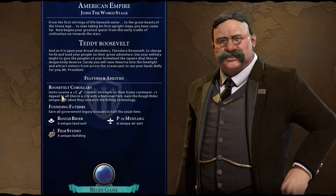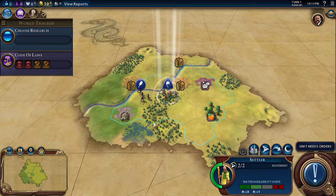Before we start — I picked Teddy Roosevelt and his specialties. All units receive a plus five combat strength on their home continent, and we get a plus one appeal to all tiles in a city within a national park. Our special unit is the Rough Riders, the P-51 Mustangs are our unique air unit, and then we have the film studio, which is a unique building.